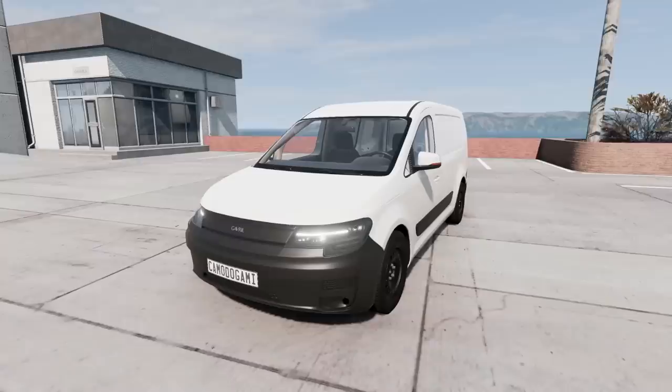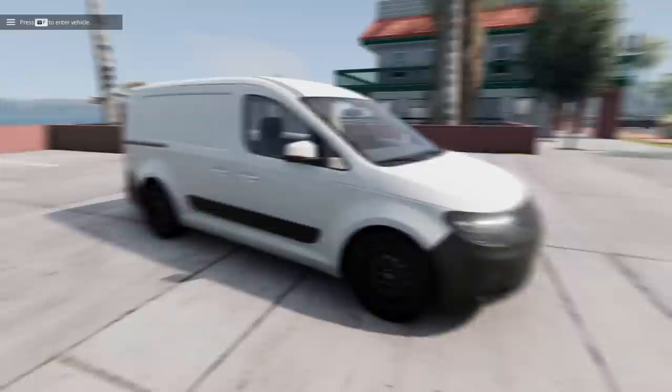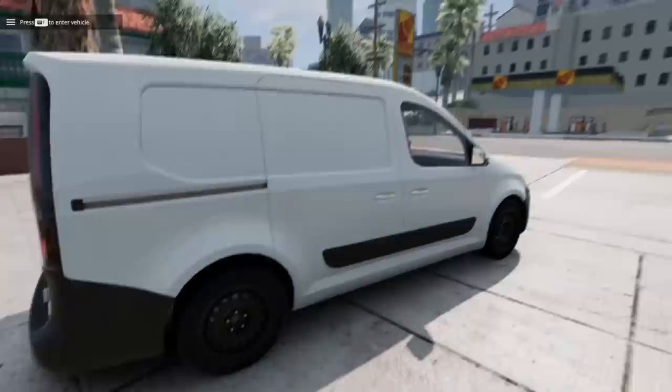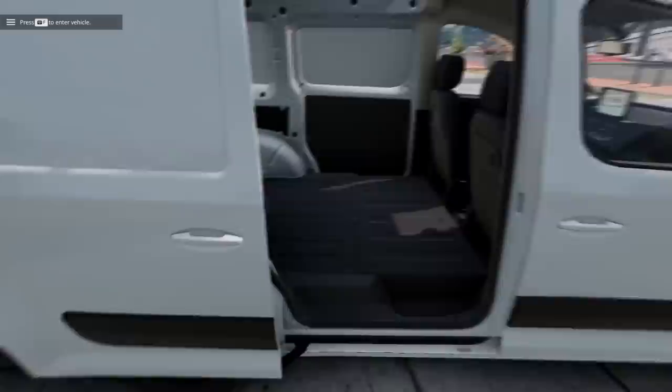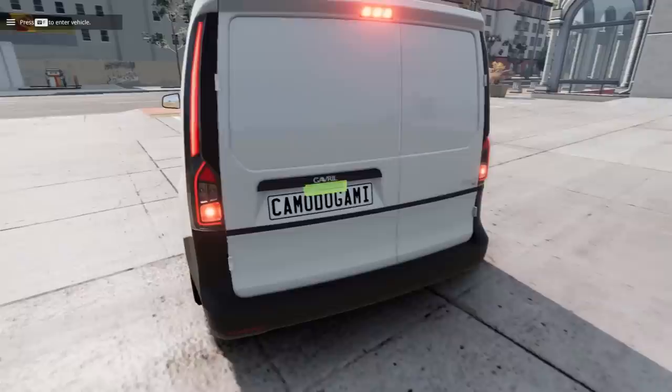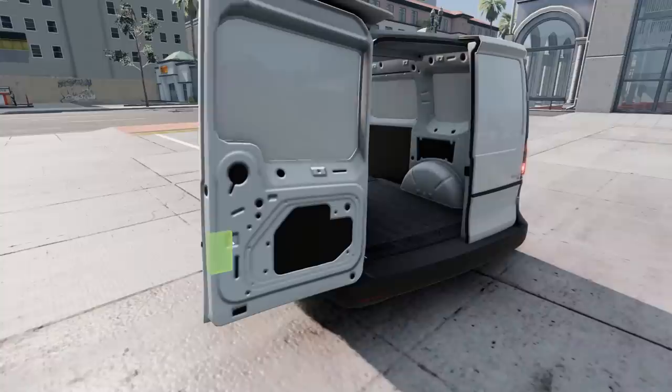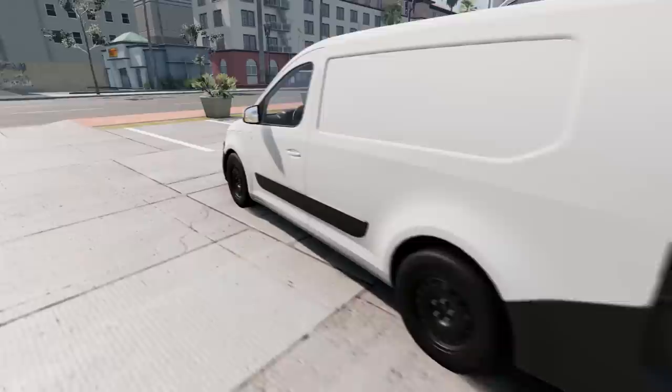Here it is — the perfect bank robbery van. Well, the perfect van to get your cargo where you need to go, because this is the Gavril Scout. This is the thing you didn't know you needed in BeamNG until you see it now. We have sliding doors, and there's a lot of empty area here for money bags. This is a new mod by LucasBE, and it's like dev quality stuff — lots of really cool configurations including a police car version and some souped-up versions of this van.